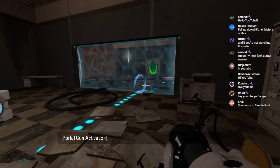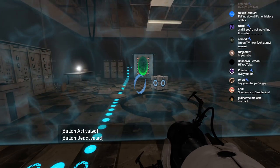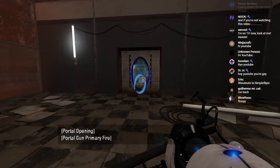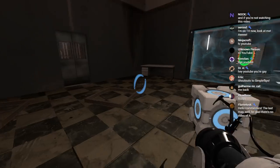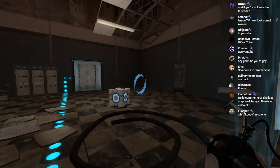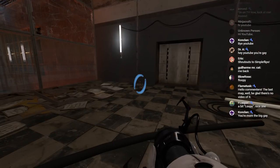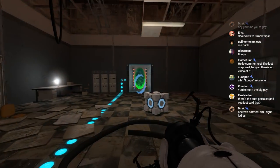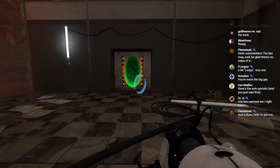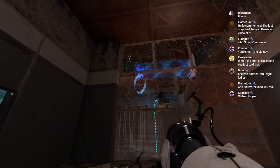Hey, look, a portal gun. Let's pick it up. Ah, there's the auto portals. You decided to move there on me, huh? Why is it moved to the other room? I'm not even stepping on the button. Is it just moving on a timer, or am I misunderstanding this? No, it clearly moves on a trigger. Or maybe it's a timer. It's a timer! Okay, that explains a lot of things, actually.